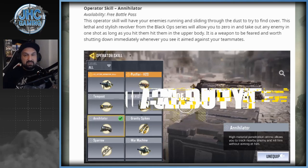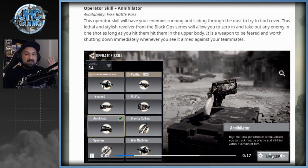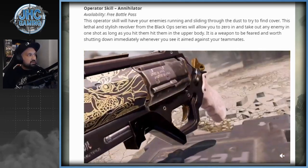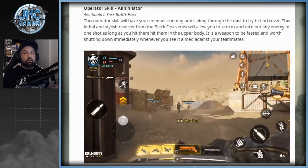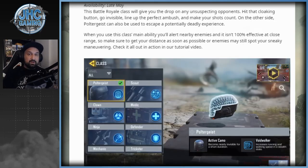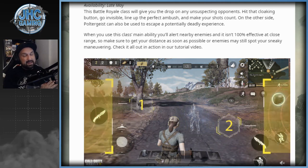The Annihilator is going to be available on the free battle pass. It's a brand new operator skill — a one-shot-one-kill weapon, and it'll also be in Battle Royale. It's on the free battle pass so everyone can get it, but you'll need to play to unlock it.